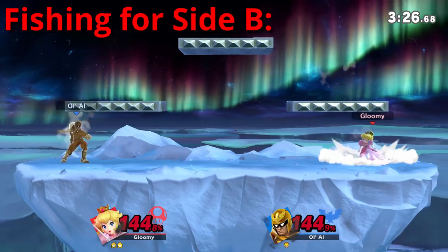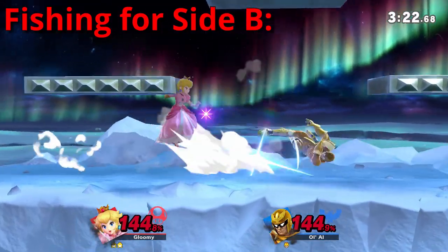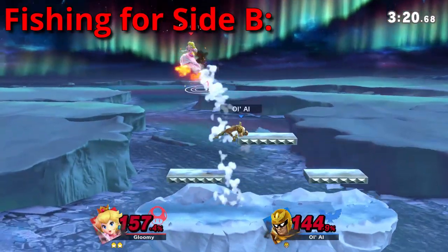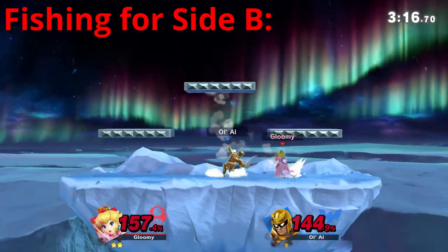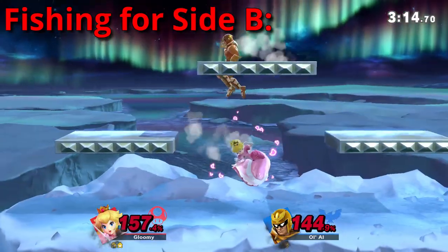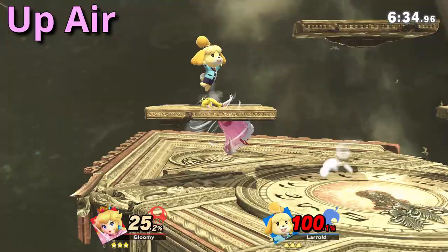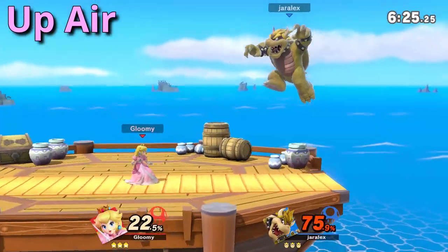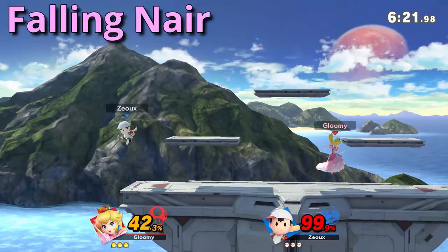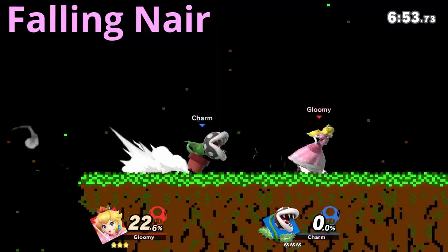These are all good options, but there are others of course. You could try endlessly fishing for side B, as I am trying with this falcon right here, and it is not going particularly well, because side B should be primarily used as a mix-up. Although this move can get you a kill, it is very predictable and you never want to whiff. If your opponent is in the air, up air can be a good approach option, as it can lead to up air drag down combos. And if you really want to challenge yourself, you can approach with falling nair, although the hitbox is tiny.